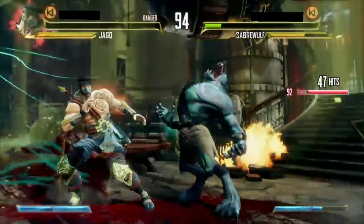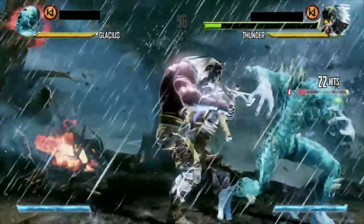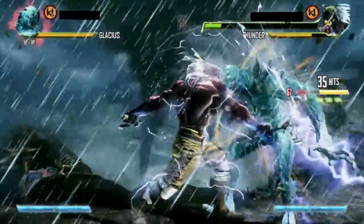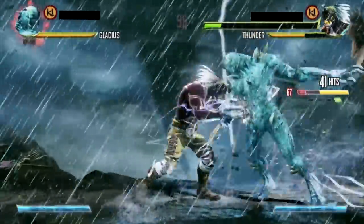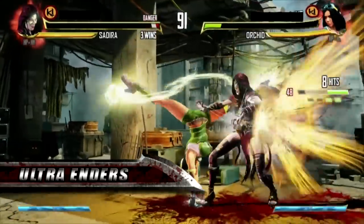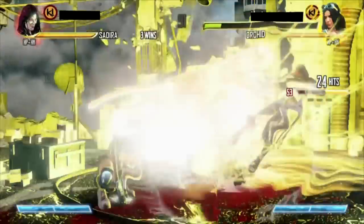But remember, you need to do an opener to activate the Ultra because it does act as an Ender. But let's say you don't want to watch this huge drawn-out Ultra combo every time — you could be a nice guy and do what's called an Ultra Ender. At any point during an Ultra combo, press the medium punch and medium kick button for a single giant hit that ends the entire match.